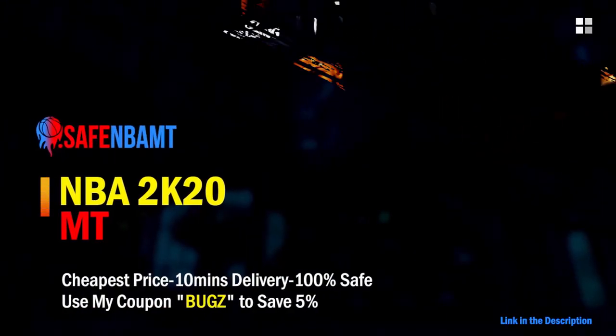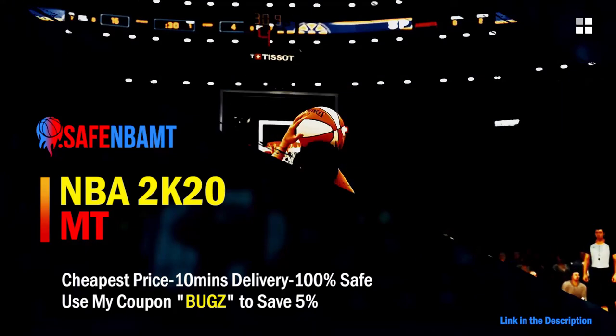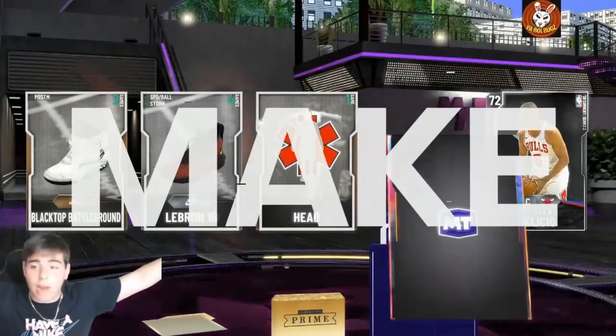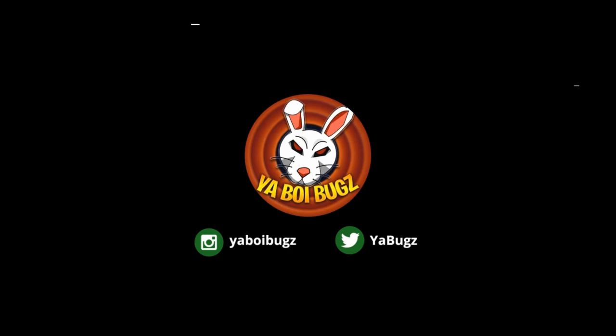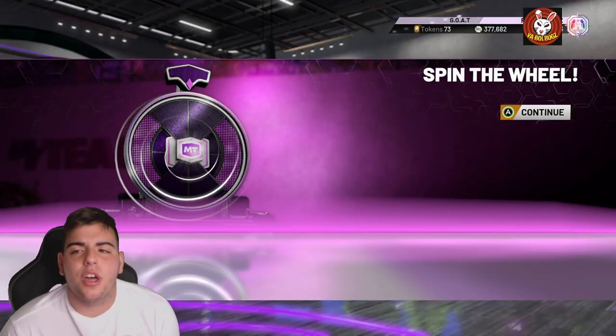If you want cheap, fast, and reliable NBA 2K20 MyTeam coins, head on over to nbasafe.com and use code BUGS for 5% off at checkout.